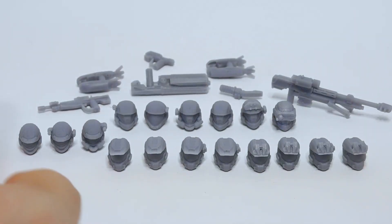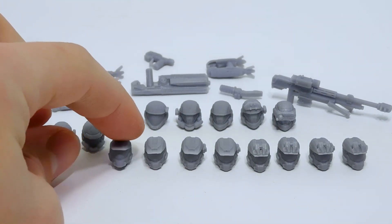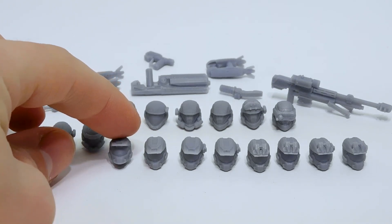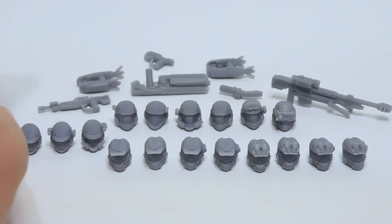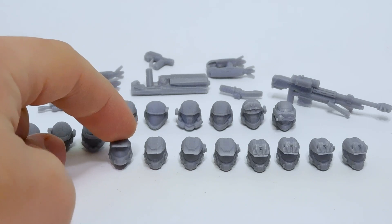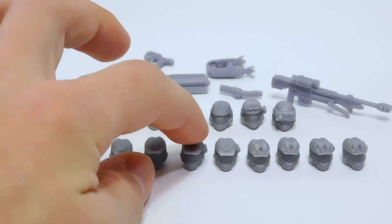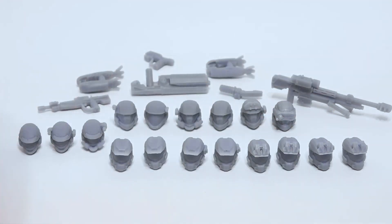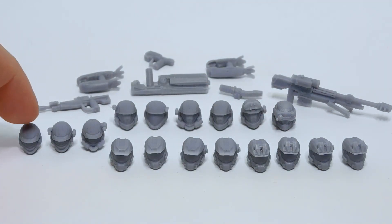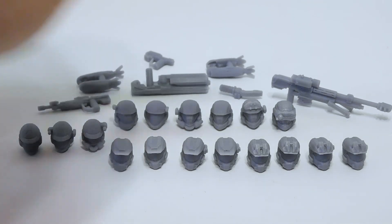This is the entire contents of that box. So we have a — I forgot the name of the Spartan helmet. I'm going to call it a Mark 5 helmet — somebody correct me in the comments if I'm wrong. We have variations of it: two normal, then two with a little side attachment, then two with a visor attachment, and then two with the visor attachment and the side attachment. Over here we have the Halo Reach MP helmet: a normal one, one with side attachments, and one with side attachments and the breather piece.